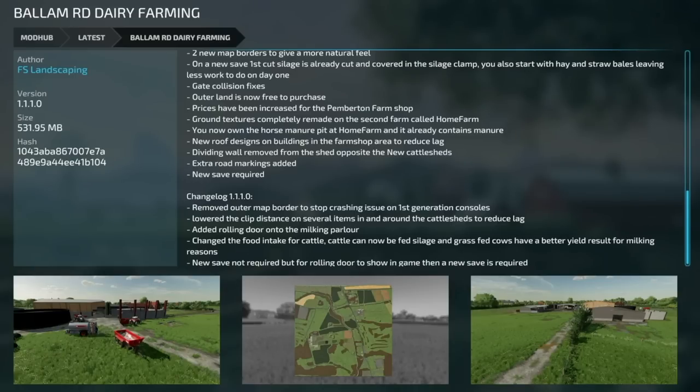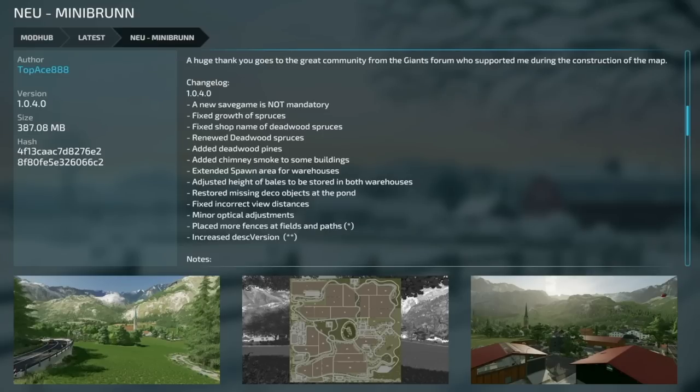Next is Bellum Road Dairy Farming version 1.1.1: removed the outer map border to stop crashing issues on first-generation consoles (PS4 and Xbox One), lowered the clip distance on several items around the cattle sheds to reduce lag, added a rolling door into the milking parlor, changed food intake for cattle — cattle can now be fed silage and grass, fed cows have better yield resulting in more milk. A new save game is not required for the rolling door to show.